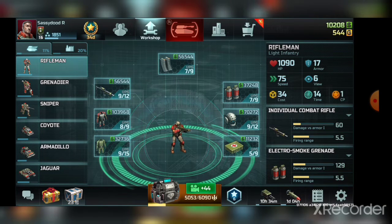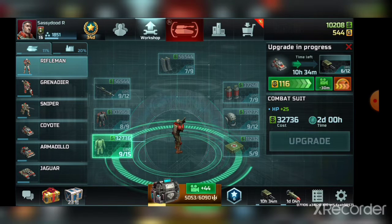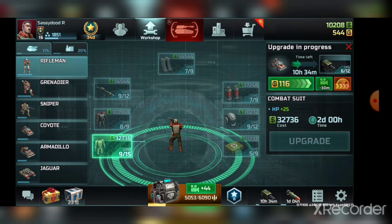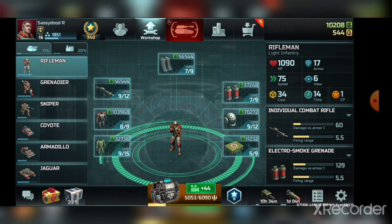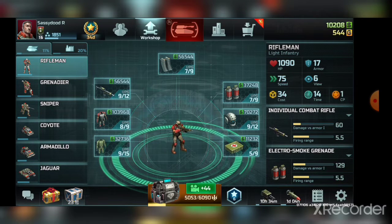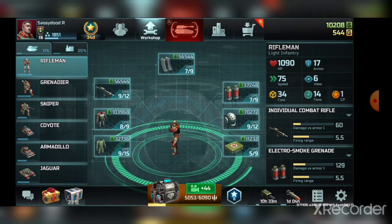Starting off with the Rifleman. It's not bad, but the more important upgrades are going to be health and helmet. The helmet gives you more health and accuracy, but more importantly view range, so at higher levels you can see further when scouting forests or containers. Health is good for upgrading speed so he scouts faster. Riflemen are still helpful for absorbing shots from explosive ammo like Zeus or Hammer.